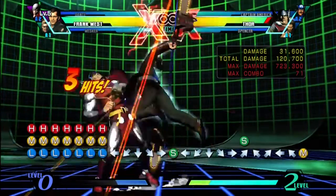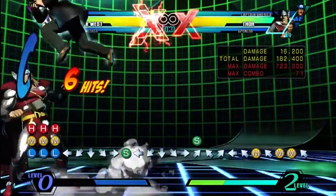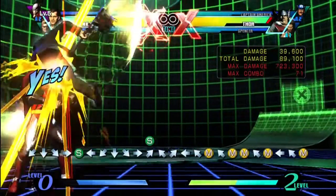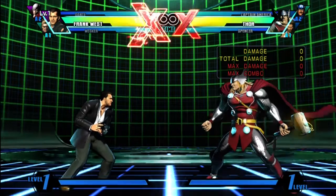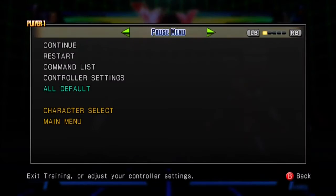Probably didn't catch it. For those who didn't notice, Wesker is actually my second. And I did a Team Hyper combo and used Dante, not Wesker. I had two bars, had Wesker second, he didn't come out.